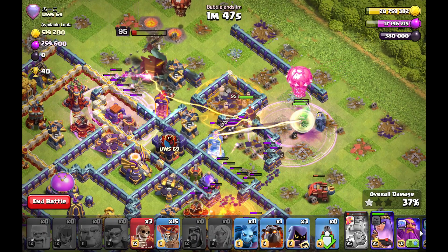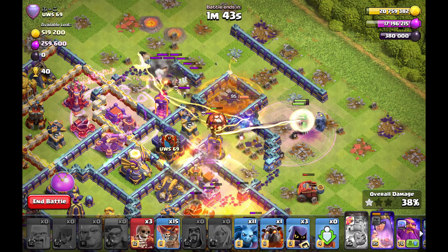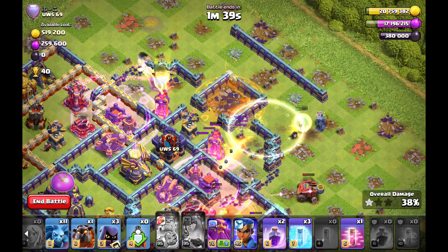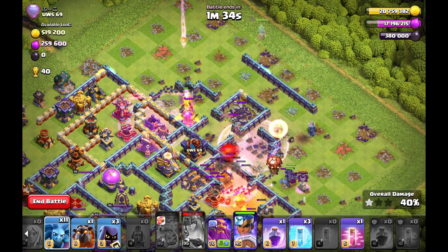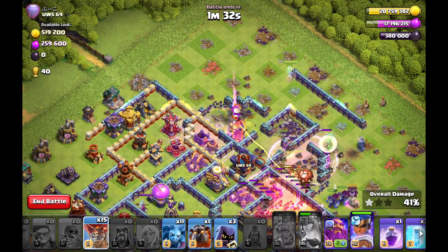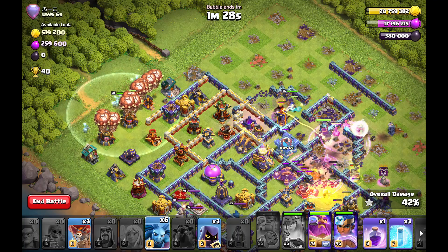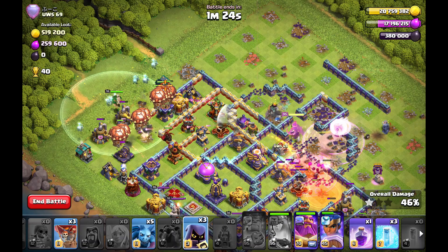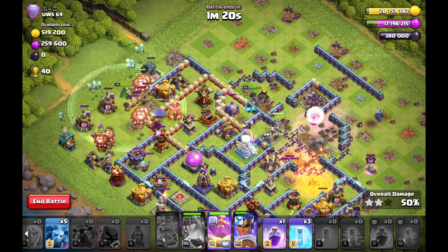The ricochet cannon is going down, the king pops the rage tower in the back end — very nice funneling value from the king. The invisibility spell was unfortunately one second too late, so I have to use the queen ability, but I think it should be fine because with the next wall breakers my queen goes into the core and can reach everything she wants. Now starting the Lalo at nine o'clock.